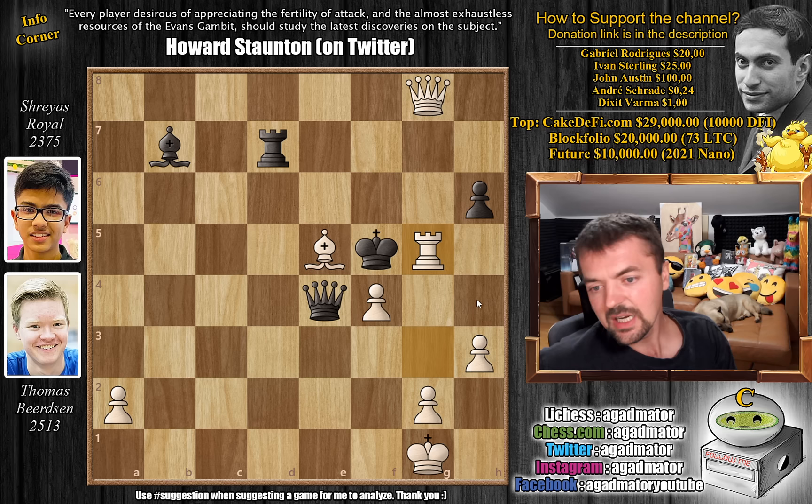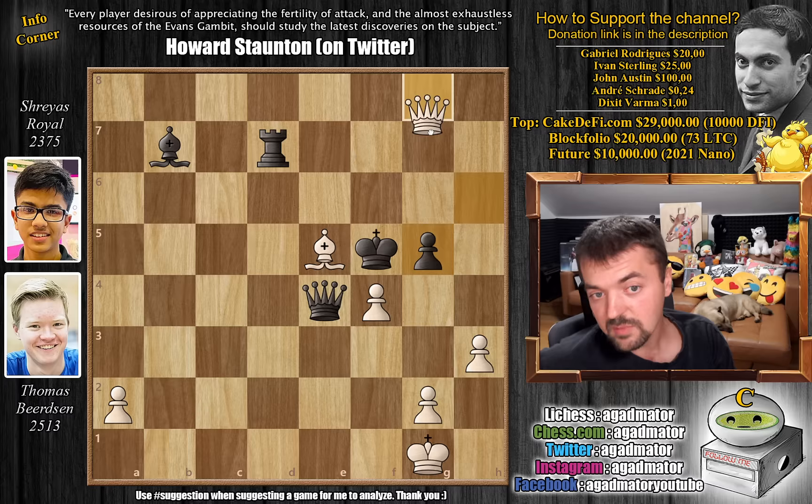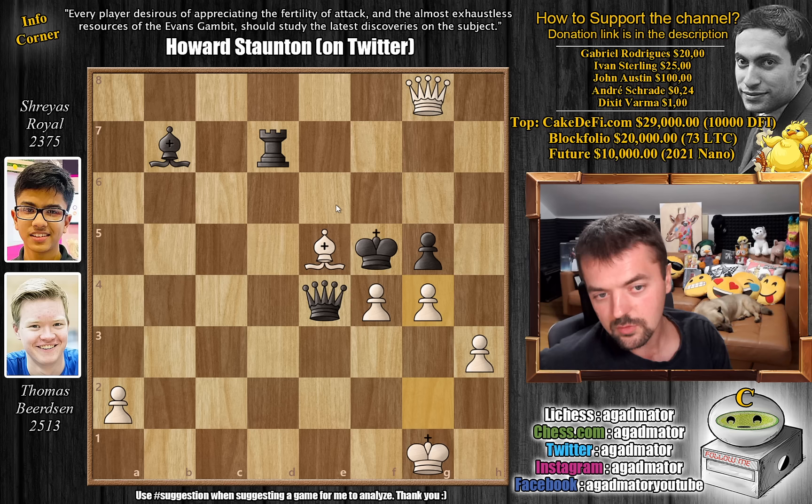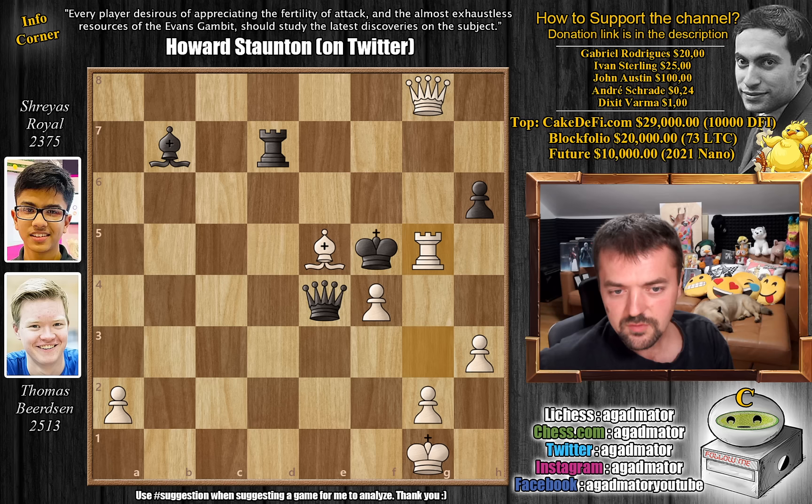It seems like more moves were played — it usually does when we check out an Evans Gambit game, because we cover a lot of really cool lines and get the illusion the game lasted longer. But in fact it was only 36 moves. Here you resign, because after h captures on g5, you don't play queen captures on g5 — if you do, king e6 and black escapes, and you're just down a rook. But after this capture, just g4, and this is checkmate. There is no square for the black king — queen covering g6 and e6, bishop covering f6. The king is completely boxed in. That's the game.